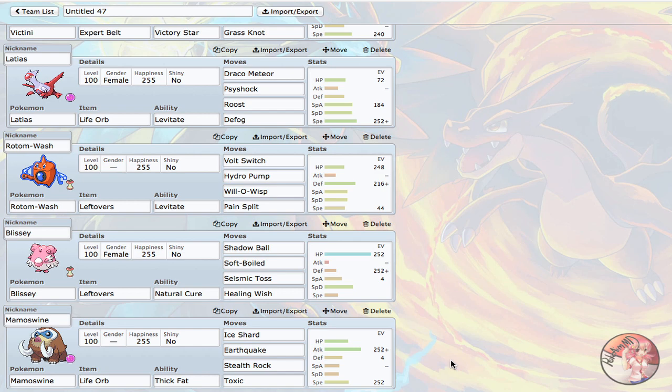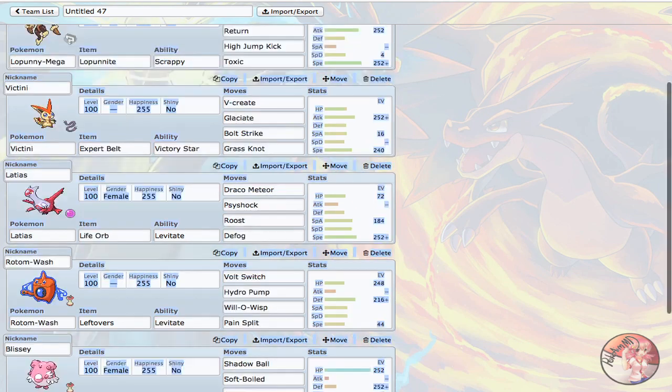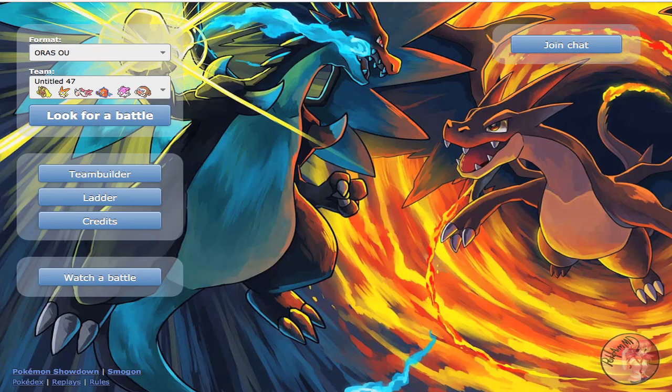Last but not least, Mamoswine. It's my check to Mega Salamence, my Stealth Rocker, and my Ground type so people can't just spam Volt Switch — looking at Mega Manectric. I decided on Ice Shard, Earthquake as my main STABs, Adamant nature, and Stealth Rock. I didn't want to put Stealth Rock on Blissey because I wanted Shadow Ball. Toxic is my last move — Mamoswine is another Pokemon that baits in physically defensive walls, so Toxic is always nice. That's basically the team.